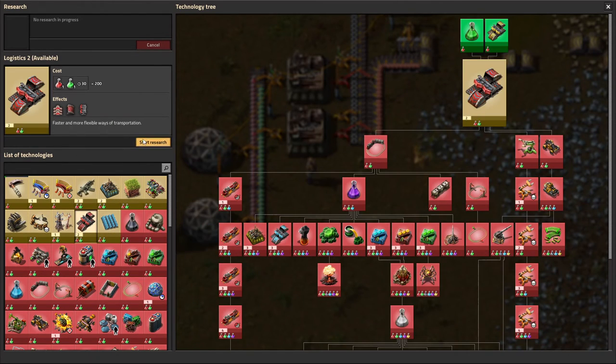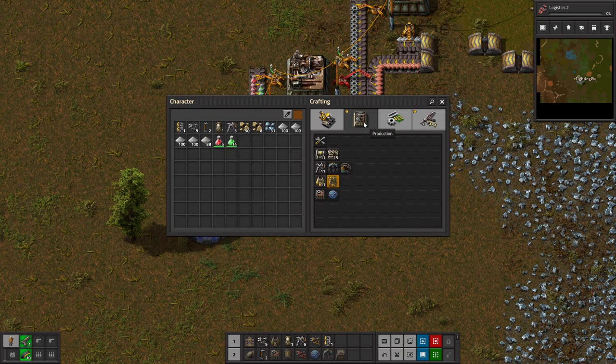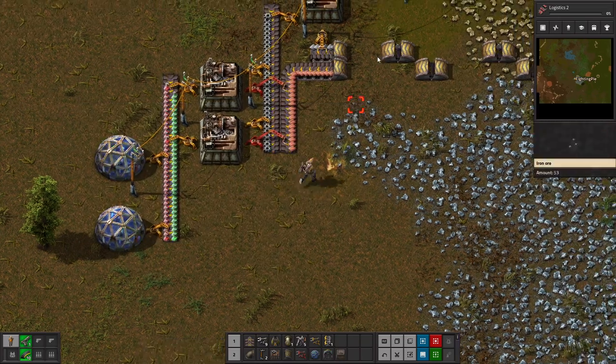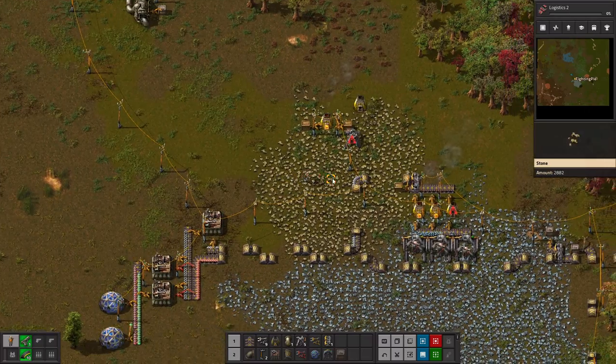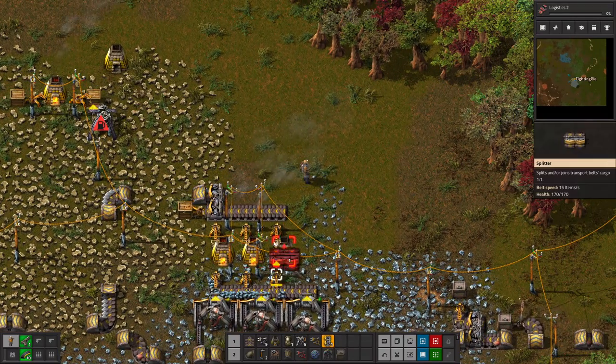So we've researched the more advanced things now — the steel furnace — which means we need steel plates and stone bricks. I've prepared by getting all these stone bricks, but I do not have any steel plates because I kind of forgot they'd be needed.